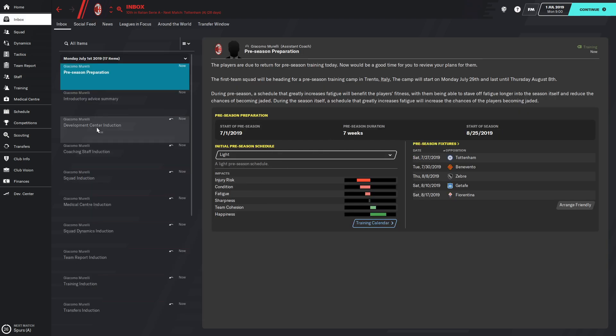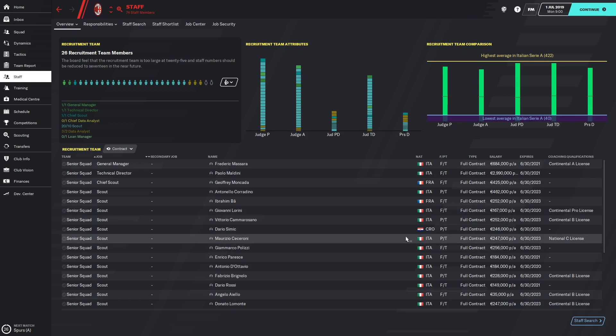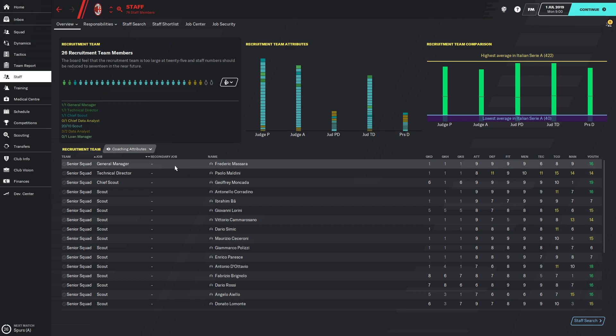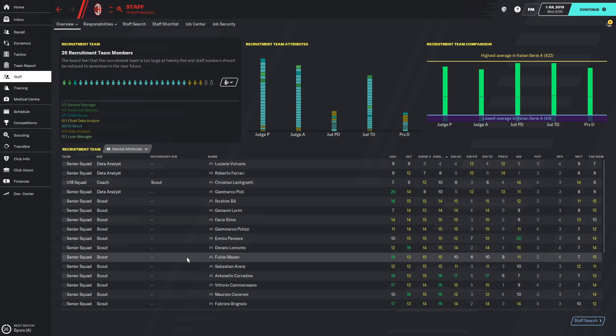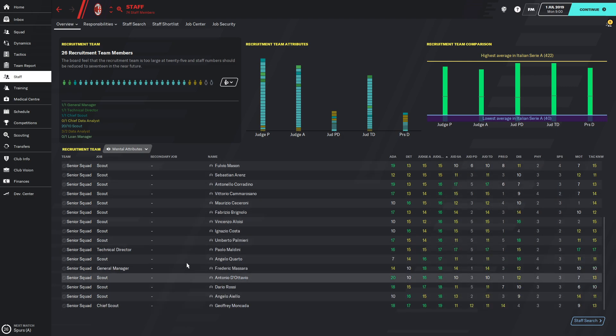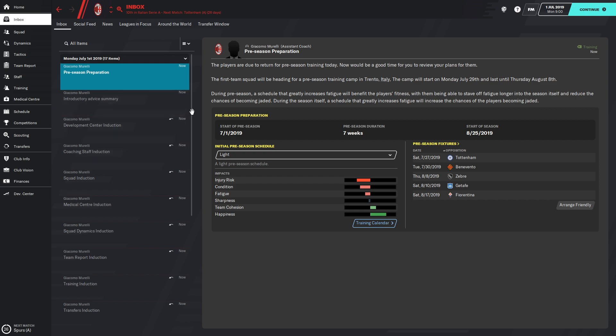This is just the team we have right now. I'm going to add some staff — we have room for one more Data Analyst, we don't have a Loan Manager or a Chief Data Analyst. I'm going to be removing some scouts because some of them don't have very good stats. We also need a Head Physio and should add some Sports Scientists. This is something I do at the start of every Football Manager game — I review my whole staff and see if I can sign better coaches, physios, or scouts.